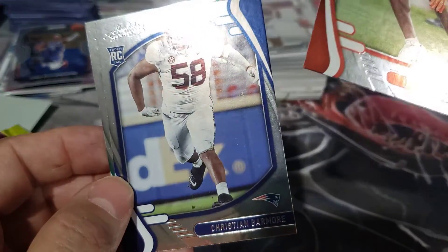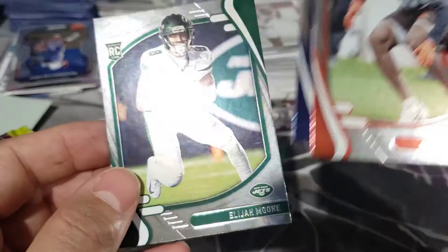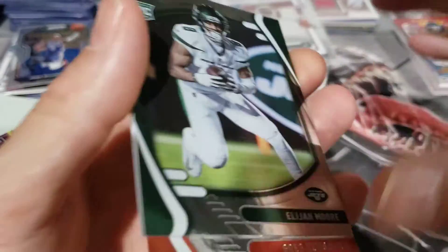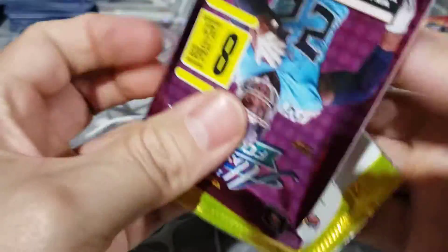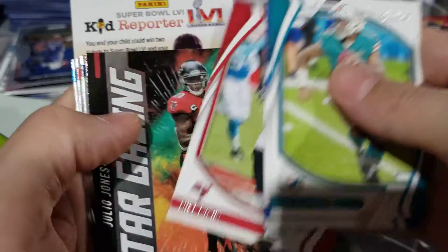Greg Newsome. Elijah Moore's a good one — he's looking pretty good. I like how it just gives you three rookies at the back of each pack. I didn't really know how this was going to work, but I'm liking it so far. So basically it's just going to be a bunch of garbage base. We'll go through the base real quick — not even going to say the names.